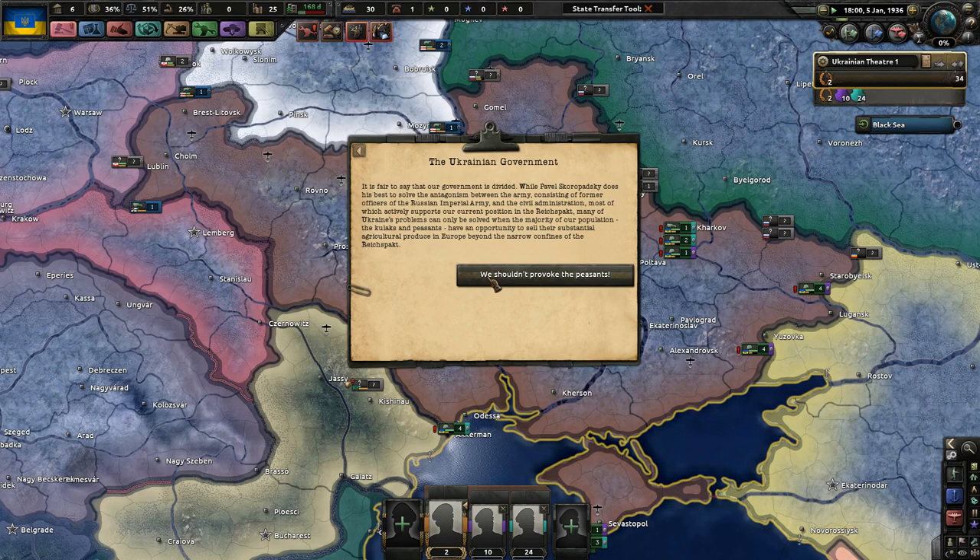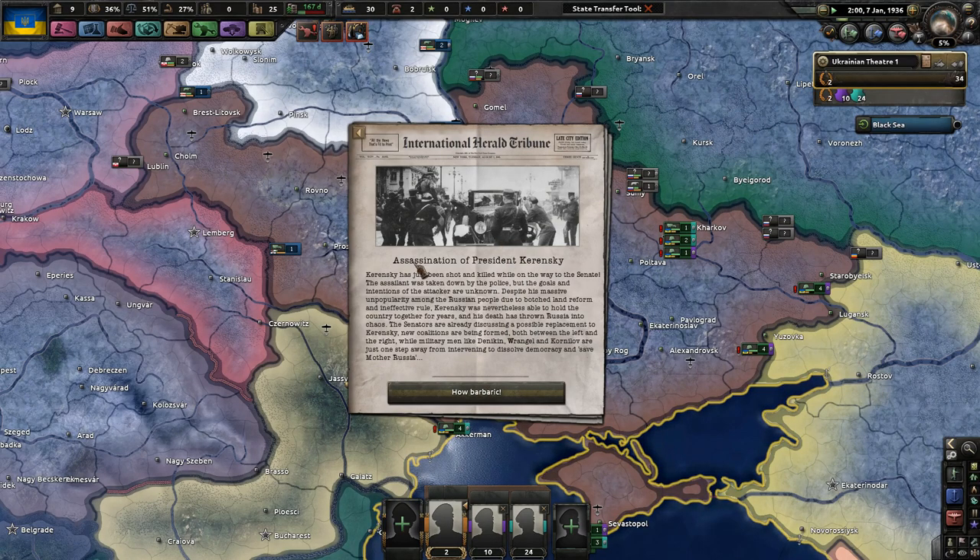It is fair to say that our government is divided, while Pavel Skoropatsky does his best to solve the antagonism between the army - consisting of former officers of the Russian Imperial Army - and the civil administration. Many of Ukraine's problems can only be solved when the majority of our population, the kulaks and peasants, have an opportunity to sell their agricultural produce beyond the narrow confines of the Reichspakt. Then the event fires: the assassination of President Kerensky, shot and killed while on the way to the Senate. His death has thrown Russia into chaos, and military men like Denikin, Wrangel, and Kornilov are one step away from intervening.